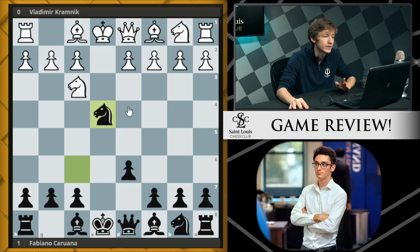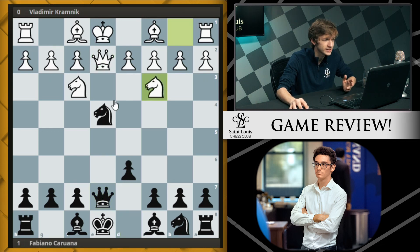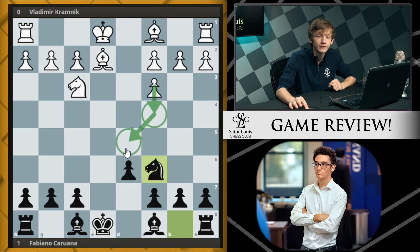White chose queen e2, which is kind of less testing. This pins the knight to the king, so it is very sensible for black to play queen e7, unpinning and putting pressure along the e-file. Now white plays knight c3, we see takes takes, queen takes e2, bishop takes e2, and knight c6. White has doubled pawns on the queenside but has already opened up this bishop with tempo, giving white a slight lead in both development and space.